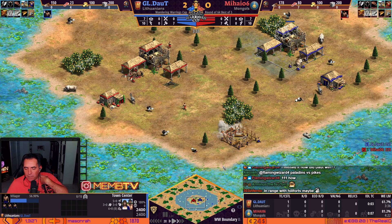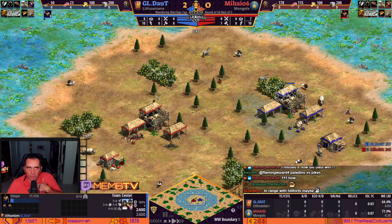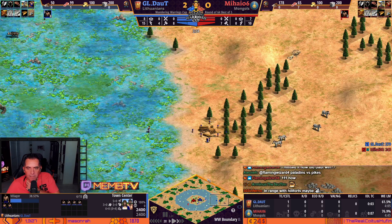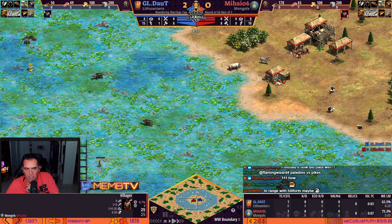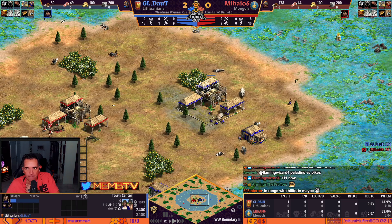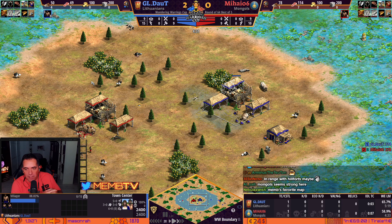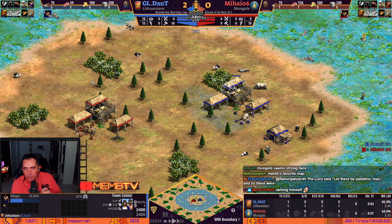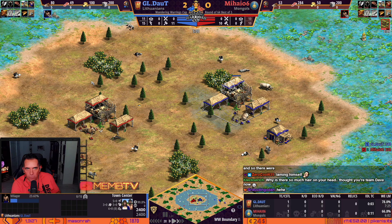He's trying to lame a little. Mongols is great here — let's see what he's gonna do. Already with the lumber camp, and sending villagers to make a lumber camp too. This map — I prefer Mongols for the start, for the later game I believe Lithuanians. But what is Mihai going to try here? We'll see, amigos.